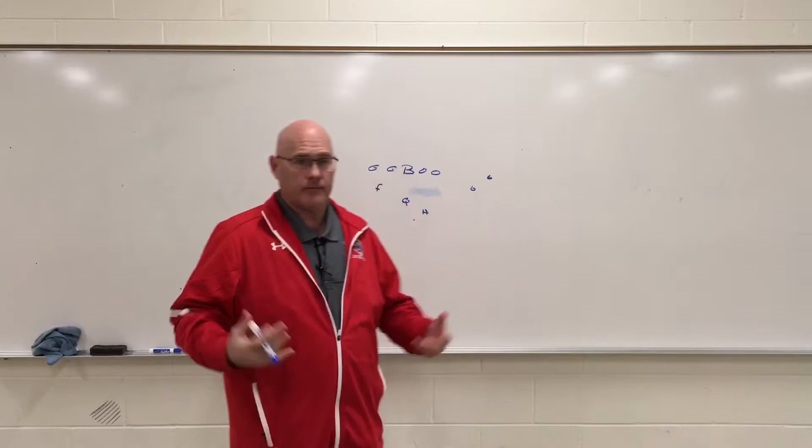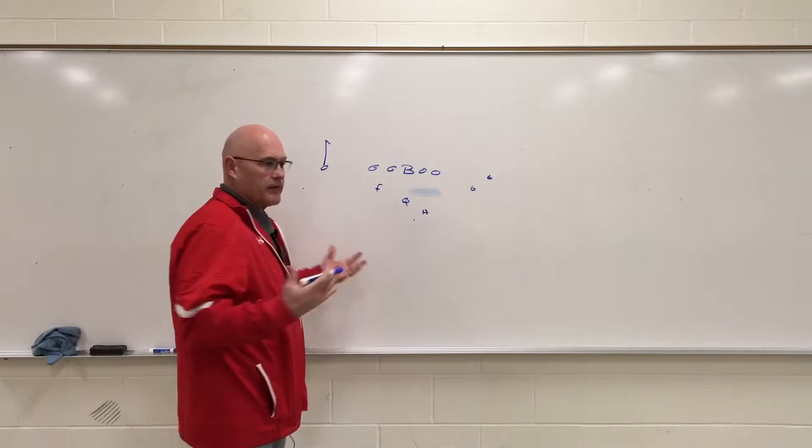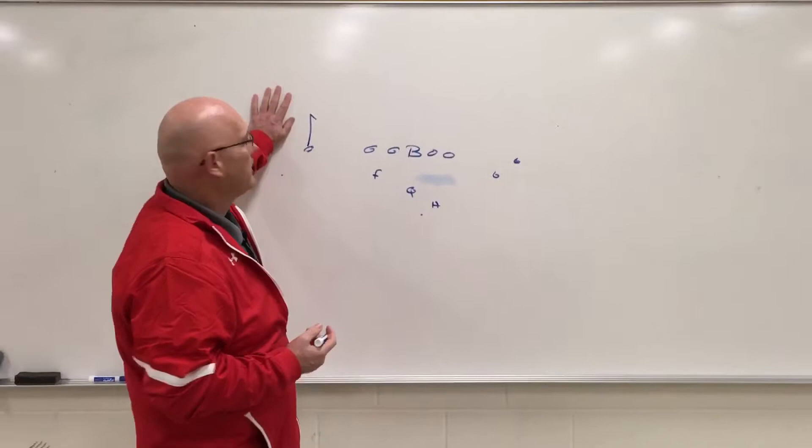Everything will start in our quick game with what we call gifts. Do we have a gift? Our first gift would always be the single receiver side. Our single receiver on this would be running a hitch. Just like most people, it's a hitch-fade rule. If we get a press corner, he's going to convert to a fade. Any off corner, we're going to work to a hitch. So the backside of this route always has this concept built into it.